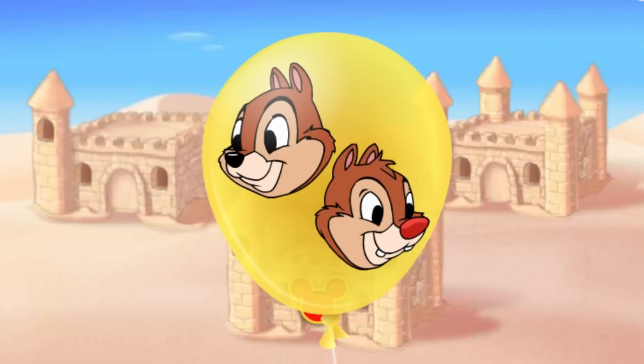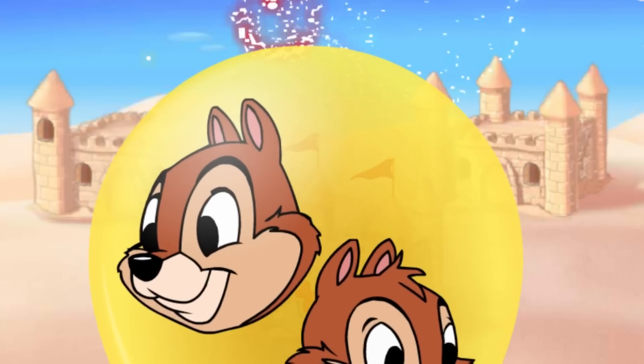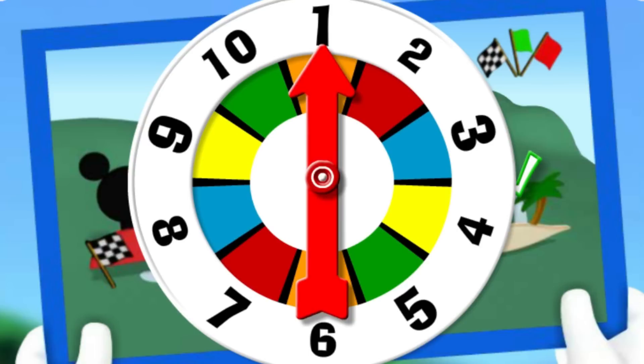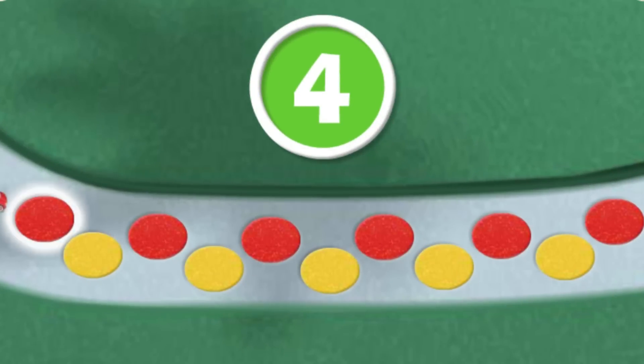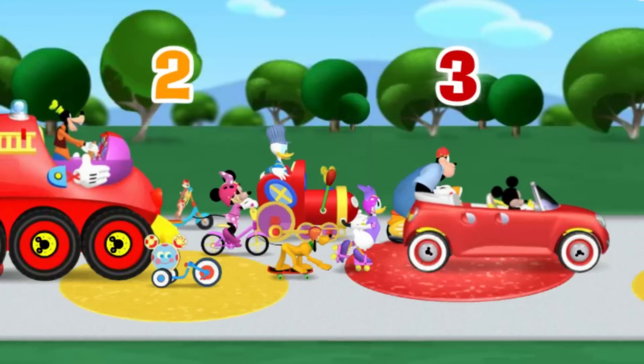Yes! It's another balloon! And this time I see our pals Chip and Dale! And here comes Clarabelle with the map! Let's click the spinner and go, go, go! Four! That means we can move four spaces! Come on, click each flashing cobblestone and let's count together! One, two, three, four cobblestones! Way to count! Here we go! One, two, three, four!